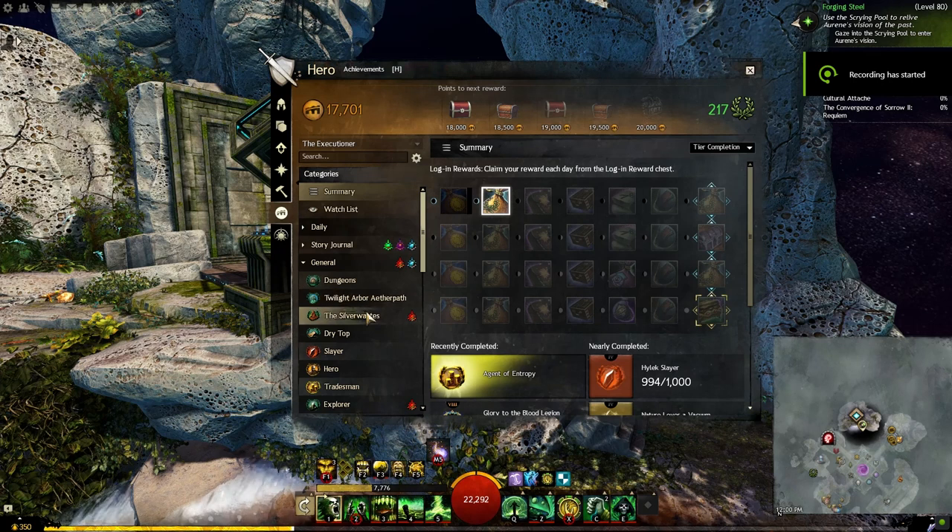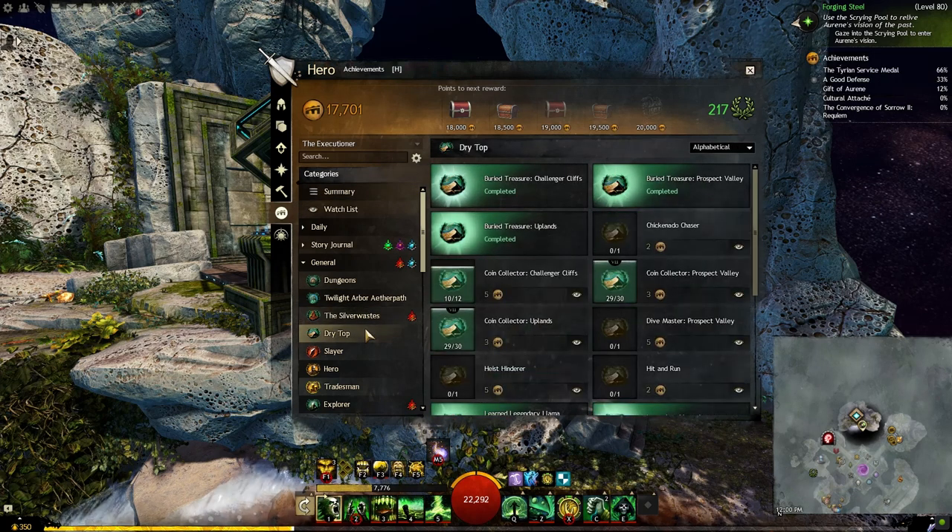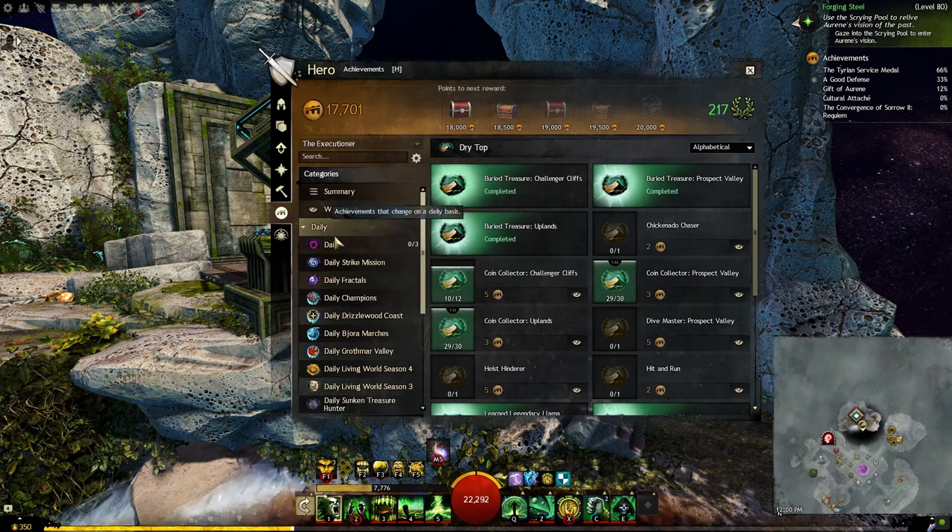Tip number two — again another general tip: always check out the maps or the dailies within the area that you're at. This will a lot of times net you a ton of extra rewards that you can complete as you're running around doing the Return To missions.